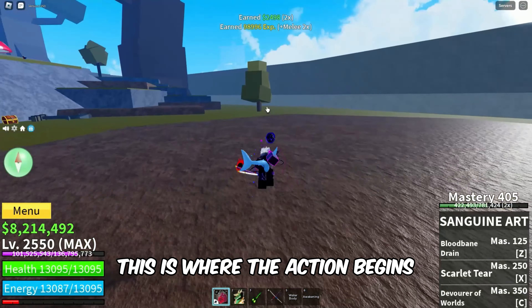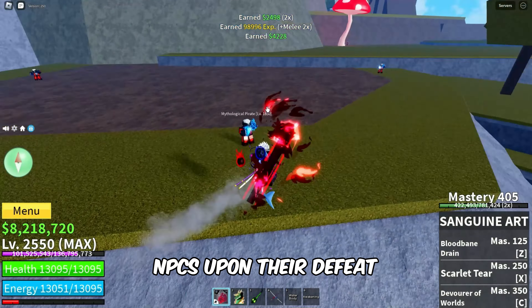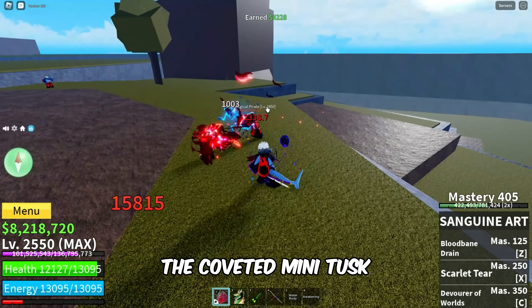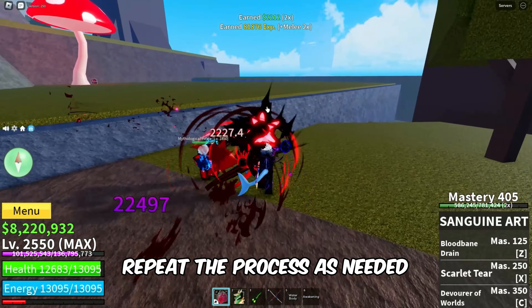This is where the action begins. Engage in fierce combat with the mythological pirate NPCs. Upon their defeat, there's a chance — a modest 2-5% — that they will drop the coveted Mini Tusk. To increase your chances, defeat multiple NPCs and repeat the process as needed.